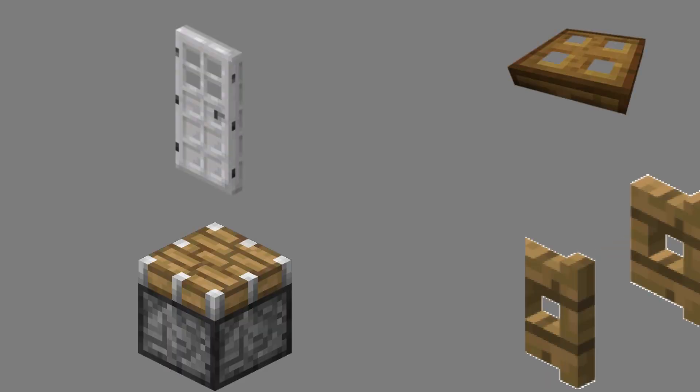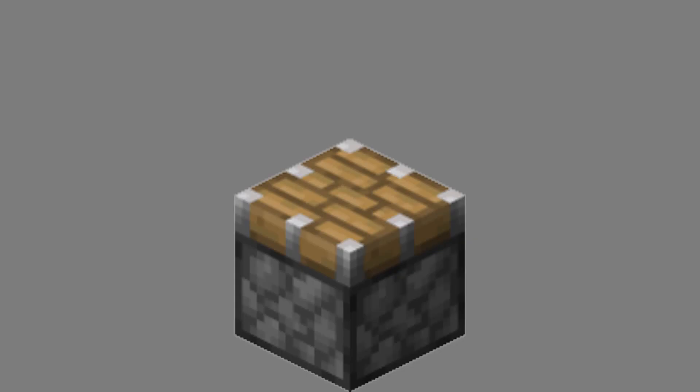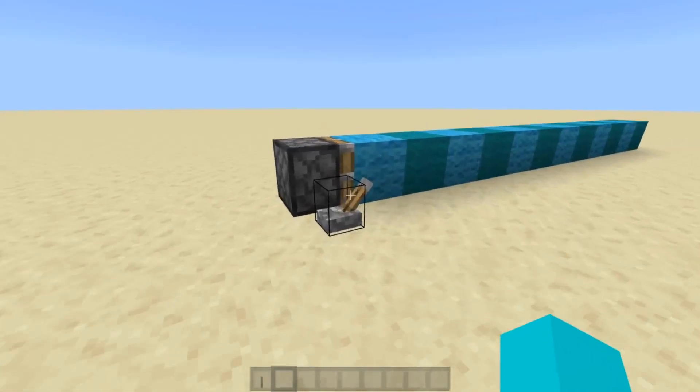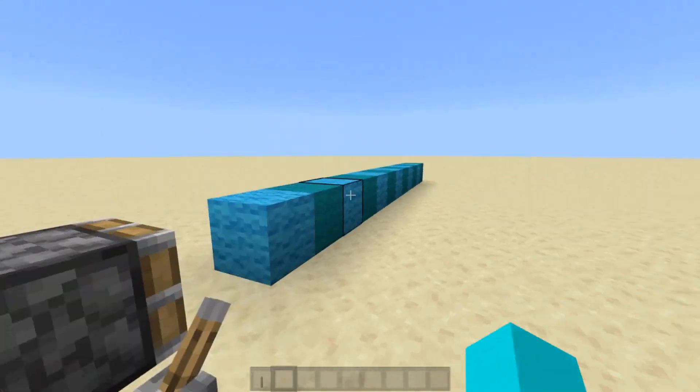Now that you know how very basic redstone stuff works, you have a lot of power — literally, you have a lot of power. You can power things like doors, fences, trapdoors, and pistons. Pistons are redstone components that extend when powered by any redstone signal. They can push blocks in front of them, and can do so for 12 blocks until they become lazy and dip.